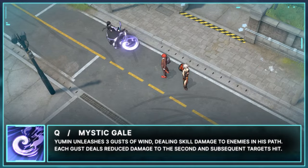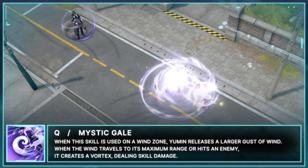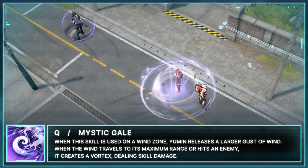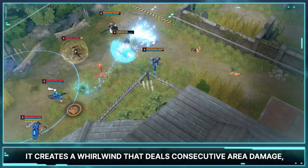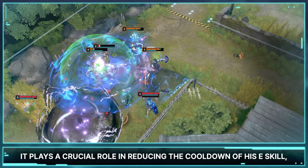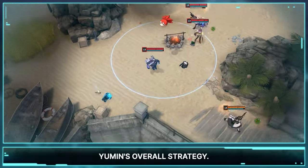Q, Mystic Gale. Yumin unleashes three Gusts of Wind, dealing skill damage to enemies in his path. Each Gust deals reduced damage to the second and subsequent targets hit. When this skill is used on a Wind Zone, Yumin releases a larger Gust of Wind. When the Wind travels to its maximum range or hits an enemy, it creates a Vortex, dealing skill damage. When used within the Wind Zone, it creates a Whirlwind that deals consecutive area damage, making it a main skill for dealing significant damage. Additionally, since the skill deals damage in multiple hits, it plays a crucial role in reducing the cooldown of his E skill, Cloud Steps, making Mystic Gale a key part of Yumin's overall strategy.